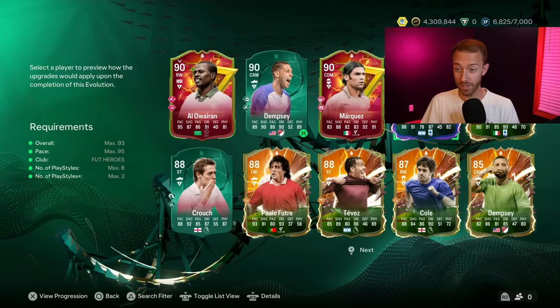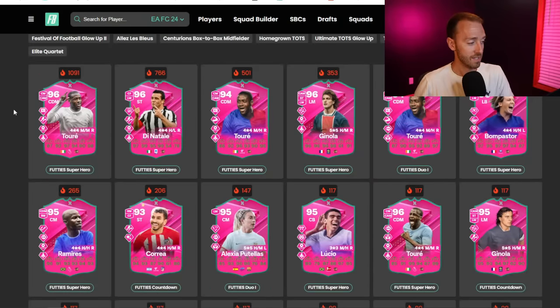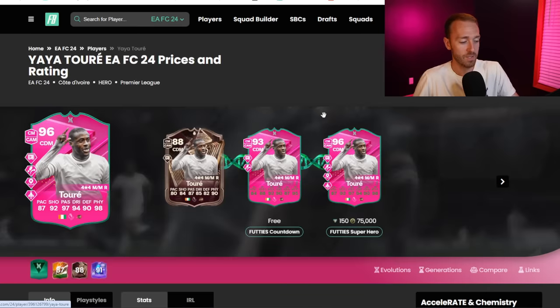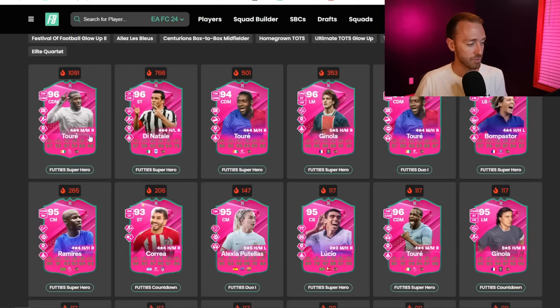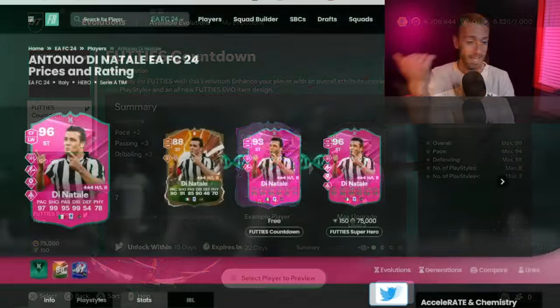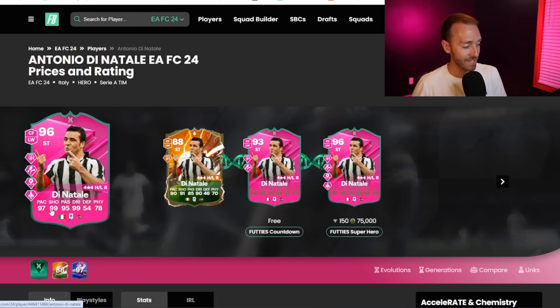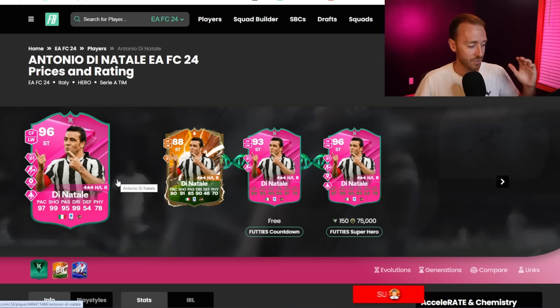It's 93 max rated, and none of the heroes in my club are 93 rated since I haven't packed any of the fantasy and other heroes. Looking at Footbin, specifically Yaya Toure's card is what goes crazy with this EVO — not just going into the Footies Superhero, but into the Footies Countdown and then into the Footies Superhero. I can complete this one because I haven't done my Footies Countdown evolution yet, so I can put Dean Natale into it and then into the Footies Superhero. For 75,000 coins you get 99 shooting, 99 dribbling, four-star four-star with finesse, trivella, incisive, and quick step. That goes straight into my team.